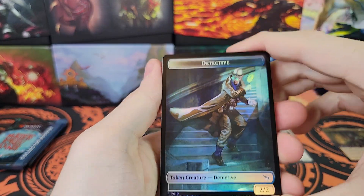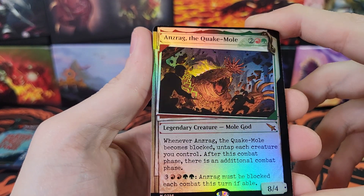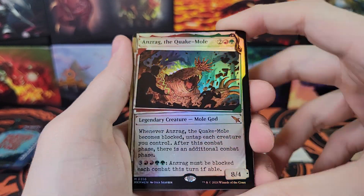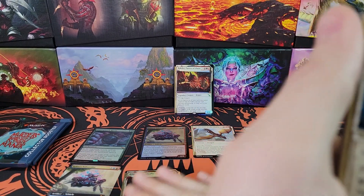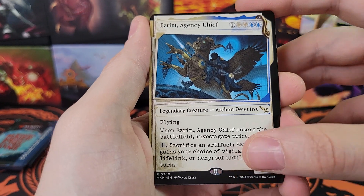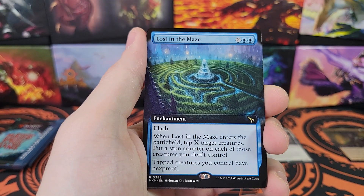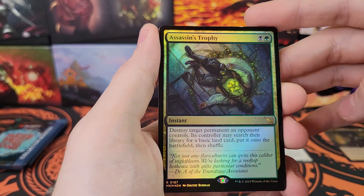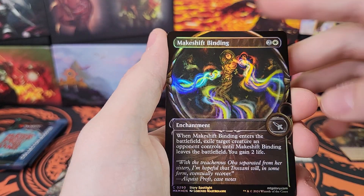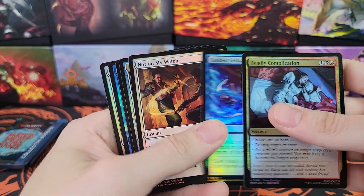Next pack. We've got Ansrag Mythic Showcase. The Quake Mole - interesting. That's our third foil mythic actually. Alright. Enzrim. Unexplained Absence for Commander. Lost in the Maze. Assassin's Trophy. Makeshift Binding. The Chase is On. And here's your Commons and Uncommons.